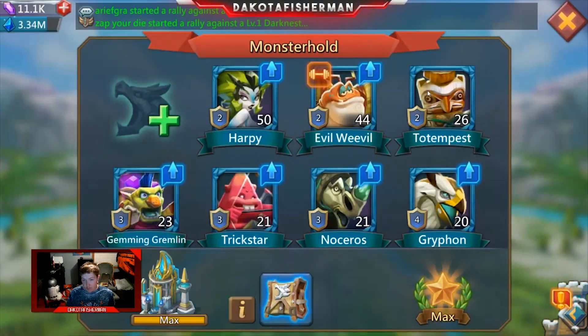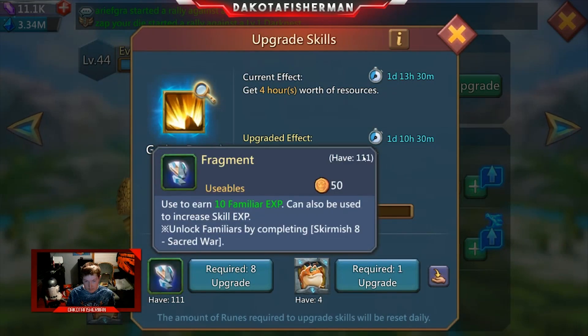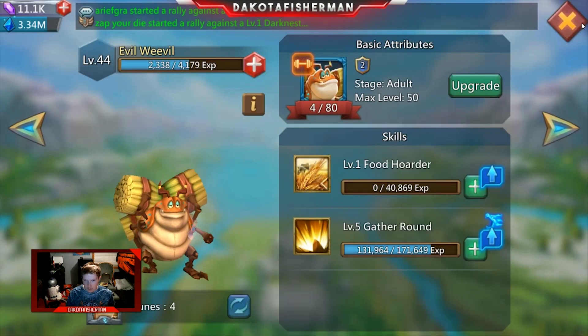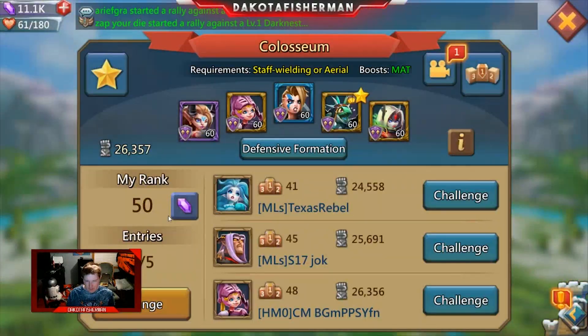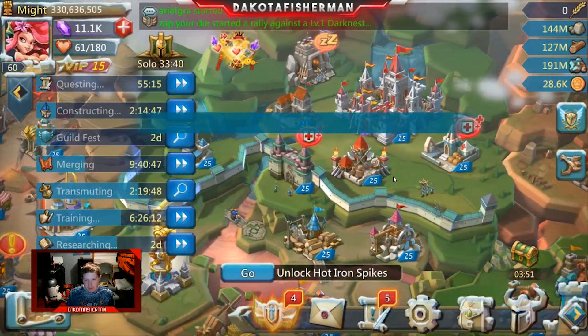Another thing you ought to start doing if you haven't already is saving your fragments. Fragments may seem like not that big of a deal, but there are quests related to fragments — about 400 fragments in most cases, worth around 130 points, though it differs depending on the current quest. Also, I'm not really killing it in Coliseum — I'm hanging around rank 50 right now, and that's okay, I'm not in any rush.